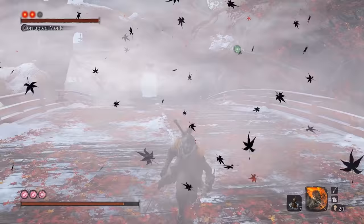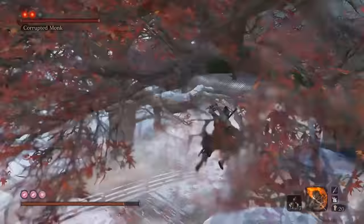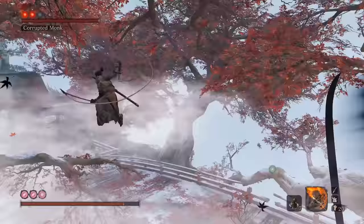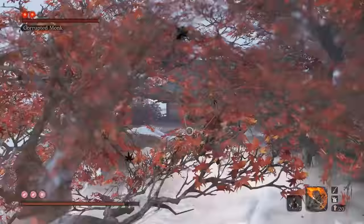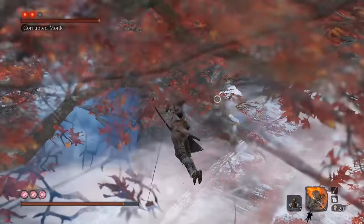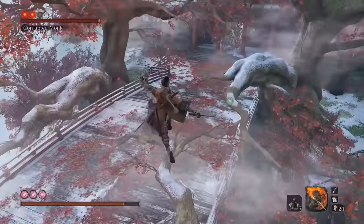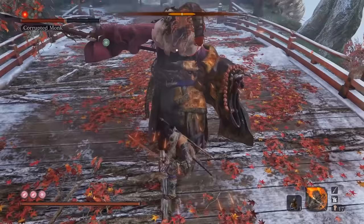When phase 2 starts, he channels his inner weeb and begins making Shadow Clones. To deal with this, if you're not going to get a Deathblow, the best bet is to just jump around on these trees — and honestly, I think that's why they're here. As I mentioned back at the start, you can hop up to the high branch and get a Deathblow right at the start of this phase. Once he's done with his Shadow Clones, you can jump back down, and this phase continues pretty much identical to phase 1.